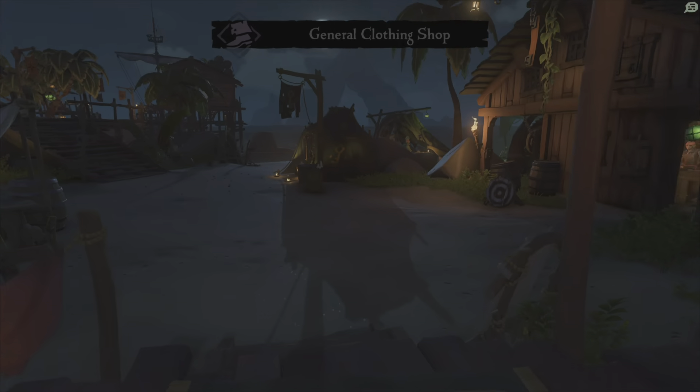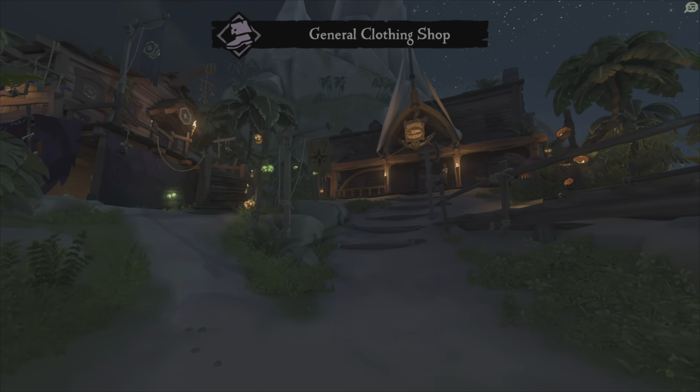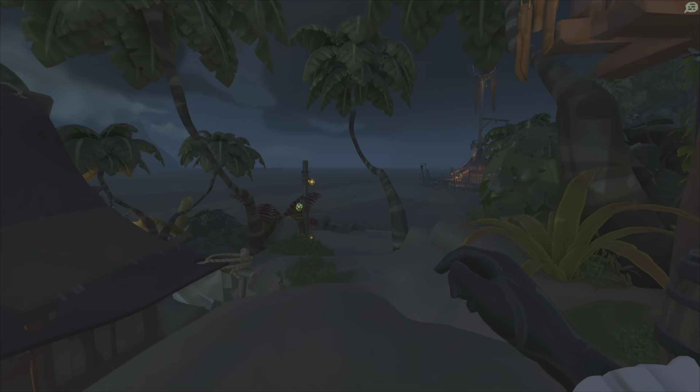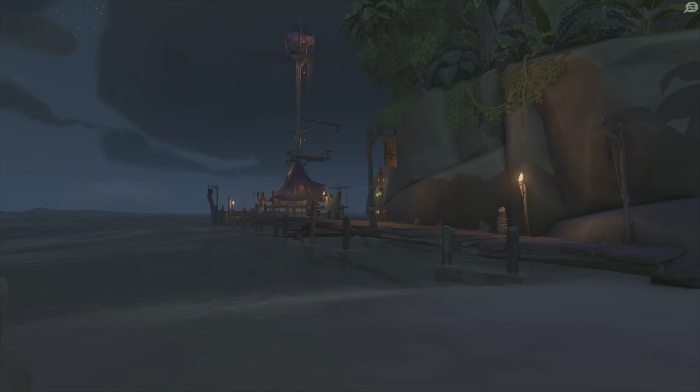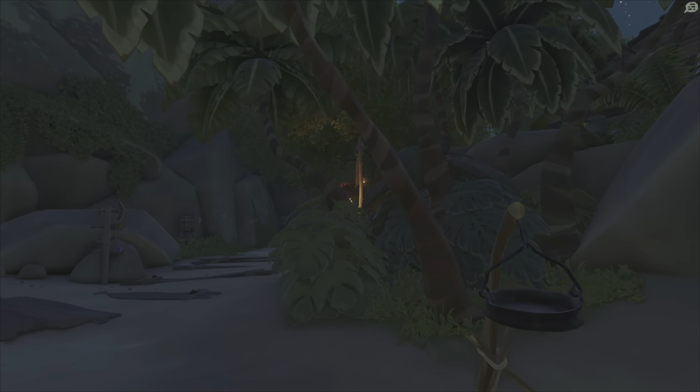Your clothing is right here. And on the other side of the map, past the Order of Souls, you're going to see your Sovereigns over there — your ship could also be located over there.